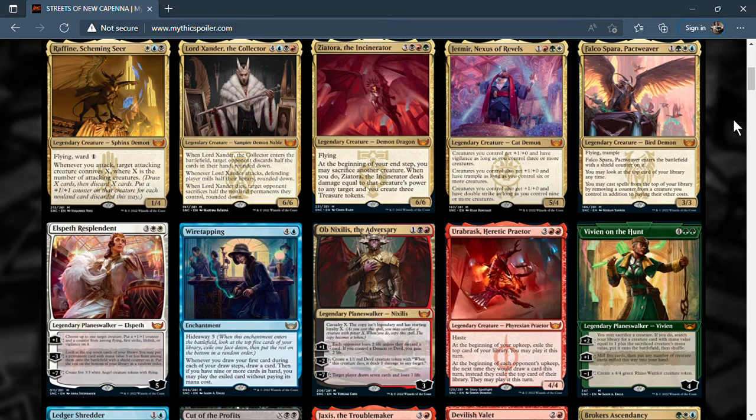Starting off we have Raffine, Scheming Seer — white, blue, black — a 1/4 with flying and ward 1. Whenever you attack, target attacking creature connives X, where X is the number of attacking creatures. To connive, you draw X cards then discard X cards, putting a +1/+1 counter on that creature for each non-land card discarded. So you pump a creature, get the draw, get the discard — pretty good.